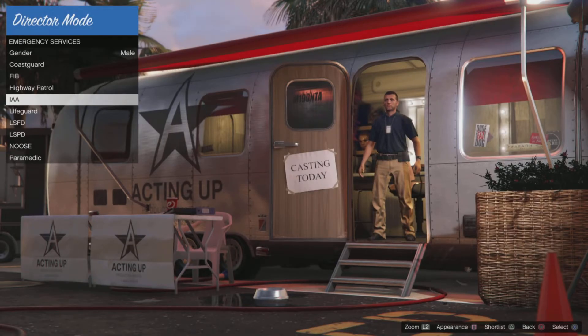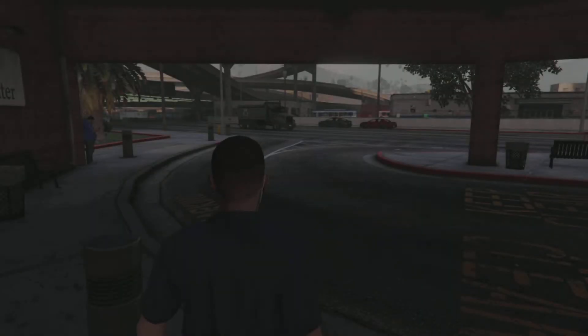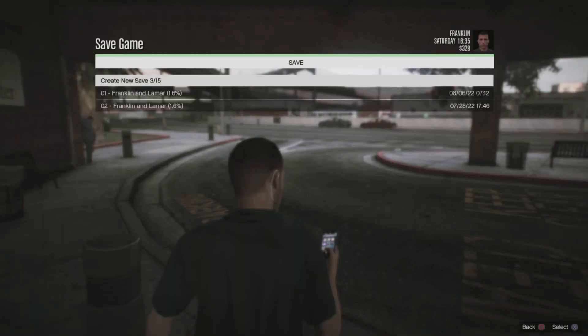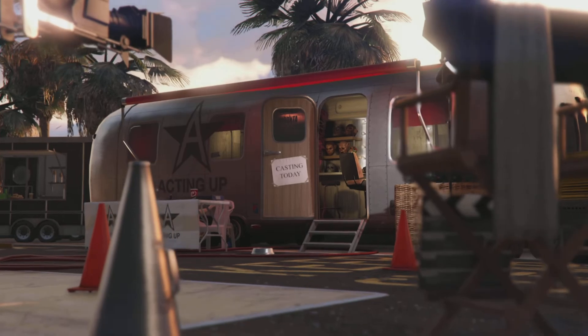I'm going to choose a different character — IAA — and back out and exit to story mode with him. If you want the police vest, which I'll be showing in another video, make sure to have the IAA saved. Now I'll open up my phone, save it, and create a new save. Make sure to write down which save slot has each person, so when you come back you know who you'll load in as.